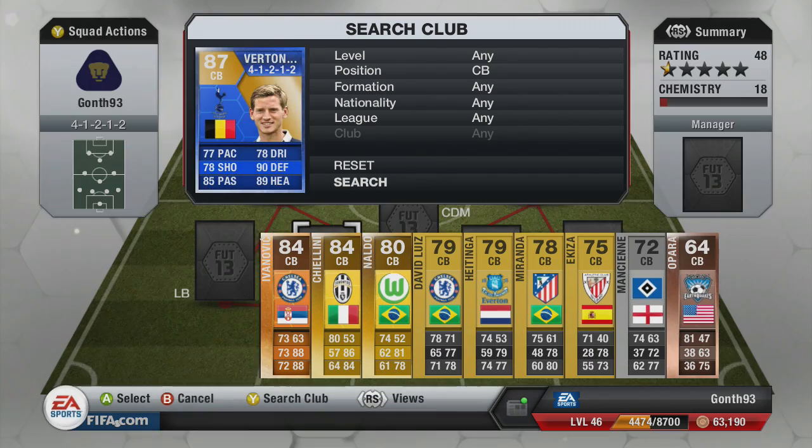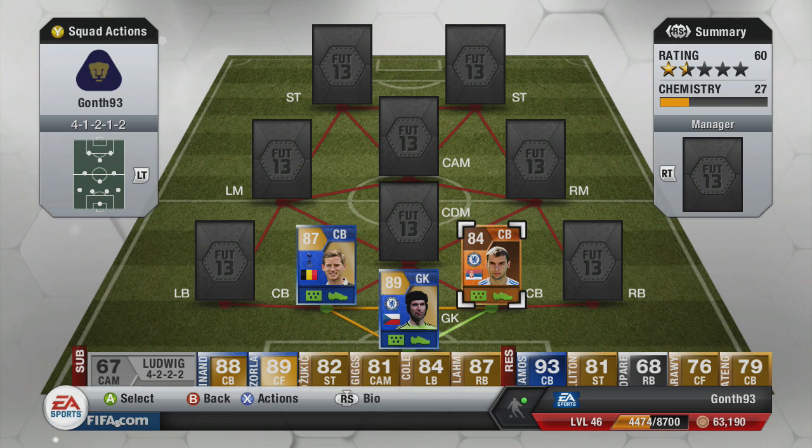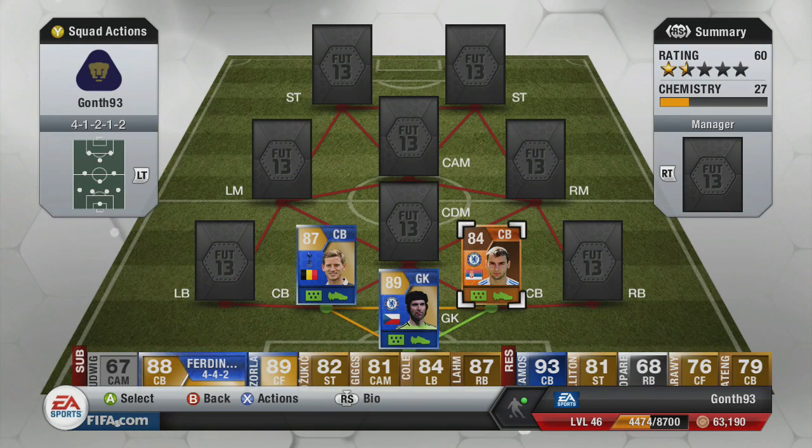Our centre-backs: we've got the in-form — sorry, Team of the Season — Vertonghen, and then we've got the brand new Man of the Match Ivanovic. I haven't actually seen anyone use him in a squad builder yet, so I wanted to use him over Ferdinand, who I've got on the bench. Oh my god did it pay off — this guy is a fucking warrior. His aggression and his standing tackle, I've never seen anything like it from a centre-back. He literally will not miss a standing tackle.